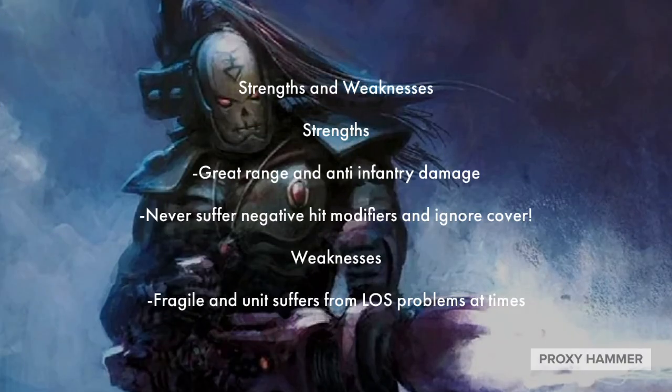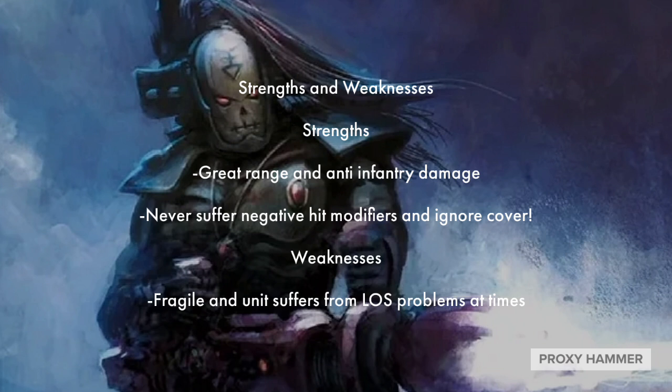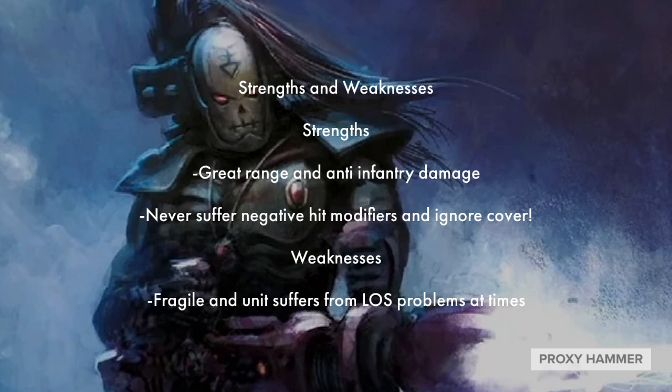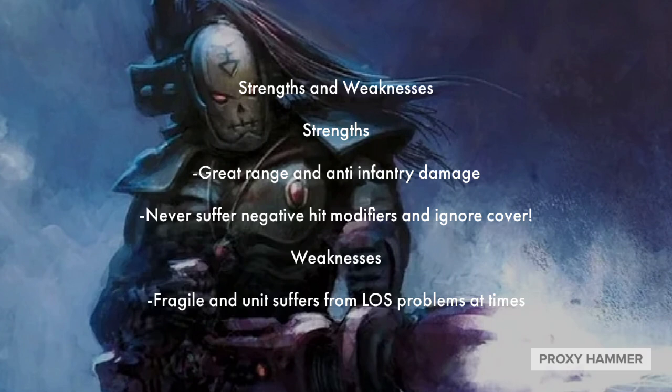So what are the Dark Reaper's strengths and weaknesses? Their strengths are they have great range — 48 inches is basically the best in the Codex for an infantry unit. They have great anti-infantry damage, whether you're shooting at lighter or heavier infantry. They never suffer negative hit modifiers and ignore cover, so your enemy is not getting plus 1 to their armor save and can't modify your hit roll. Their weaknesses, however, are that they're a pretty fragile unit — Toughness 3 with a 3+ save is not going to save them from a lot. And the unit can suffer from line of sight problems at times, being a backfield unit with lots of obscuring terrain.